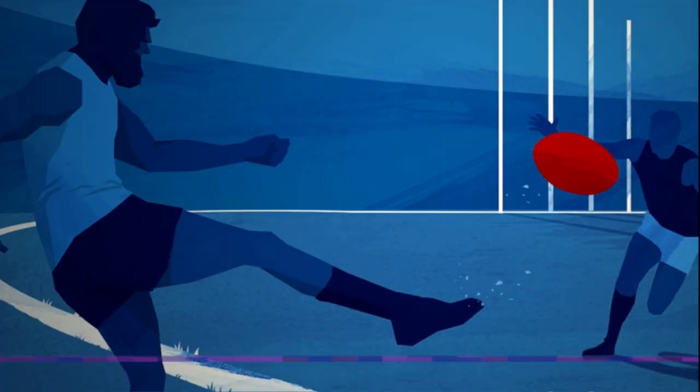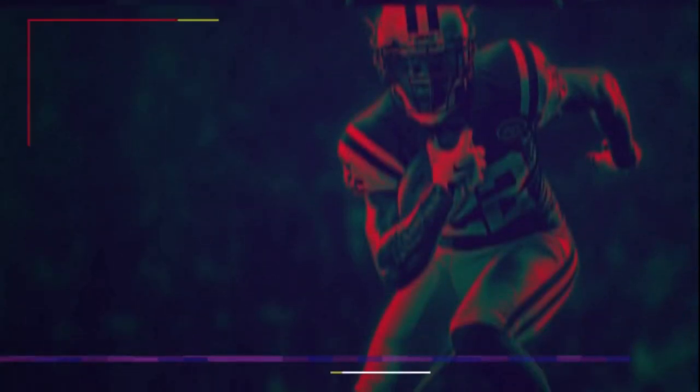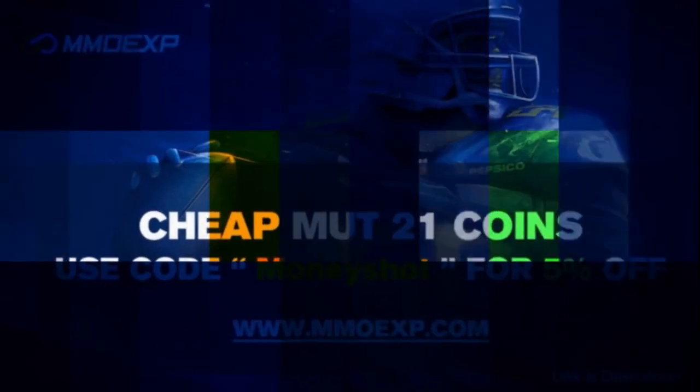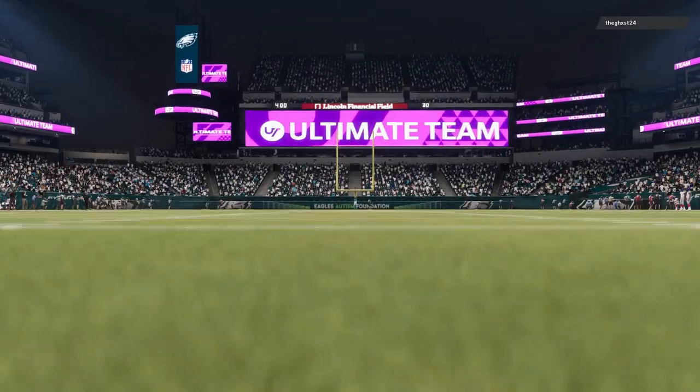For the fast, cheap, reliable MUT coins, go to mmoxp.com for the cheapest coins on the market and use discount code 'Money Shot' for an additional five percent off your next order. Link in the description below.